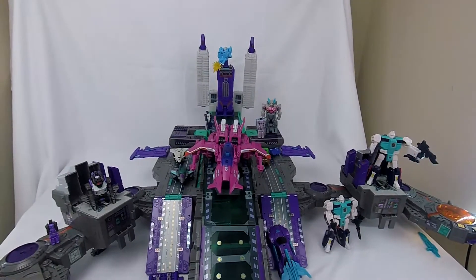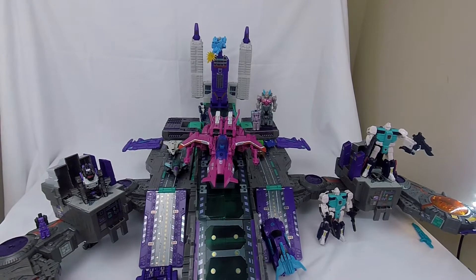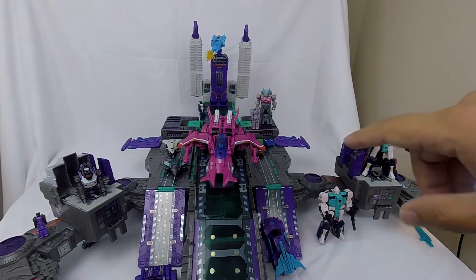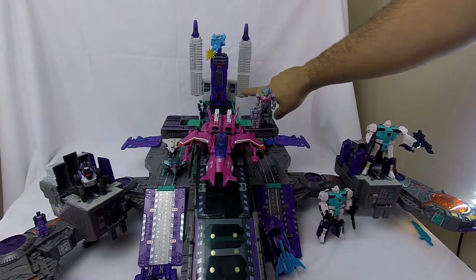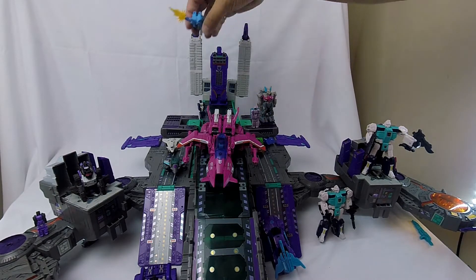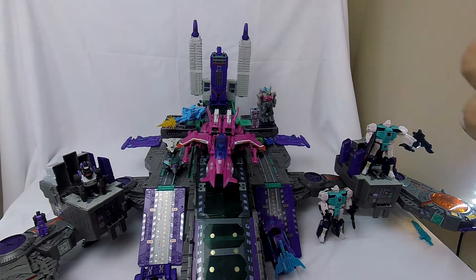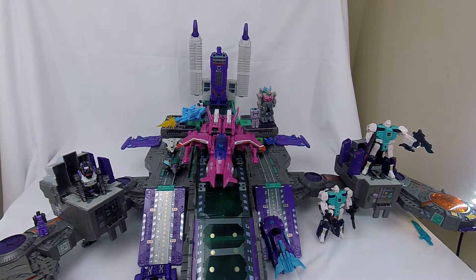The only part I do not have stickered up right now — the Reprolabels that came with the main sticker sheet are for towers that are symmetrical, and you can see my towers here are not symmetrical; there's different molding. So I need to get an extra sticker sheet, which I think they price at a penny, so it's basically free next time I order some stickers. The set looks awesome.